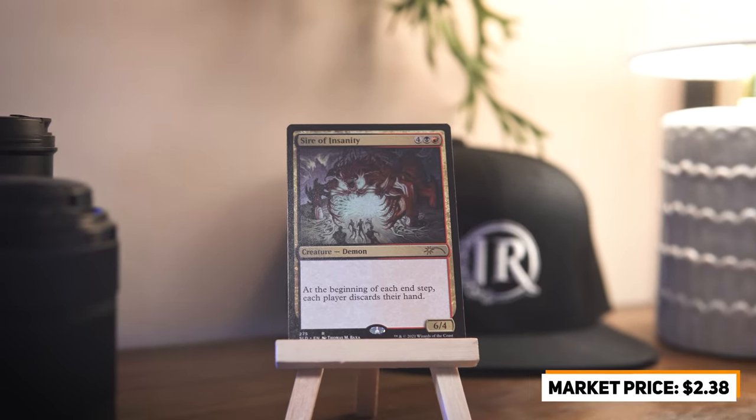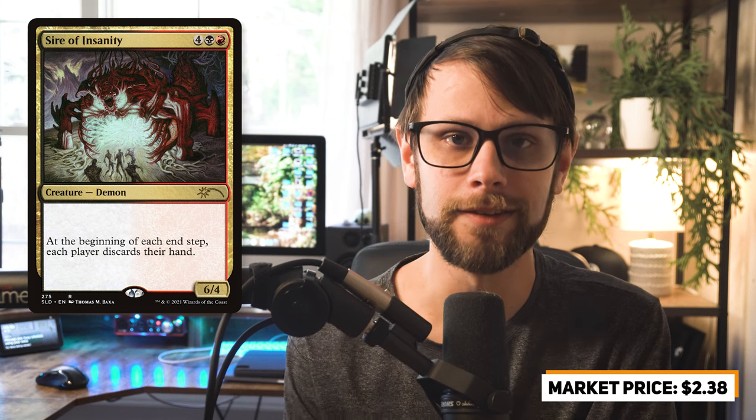Next we have a Sire of Insanity — not a card I plan to add to cube or a deck, but a beautiful piece from the Secret Lair drops. I know Secret Layers generally get a bad rep, and I kind of understand that, but I really love the artwork here. When it came up I knew I had to pick it up. The artwork is so menacing and intimidating, and it truly represents a Sire of Insanity — a beautiful connection between the name and the art.